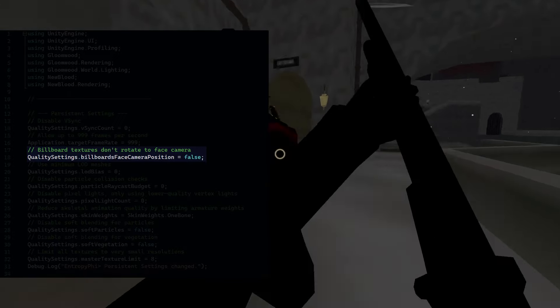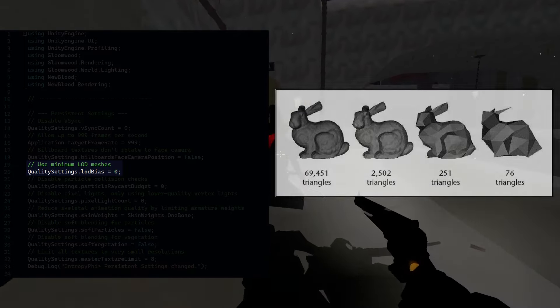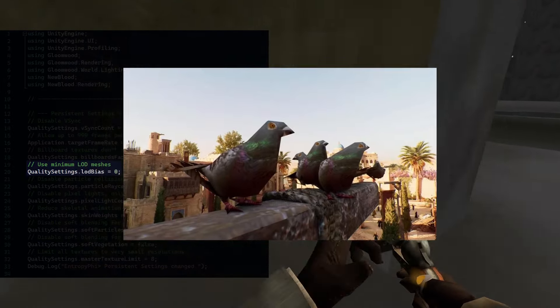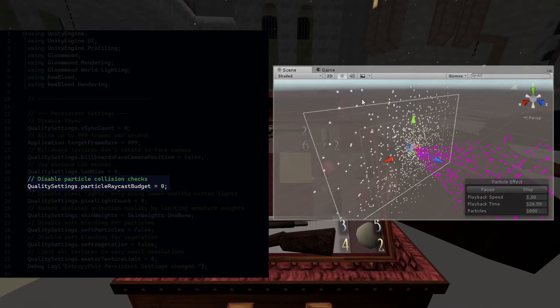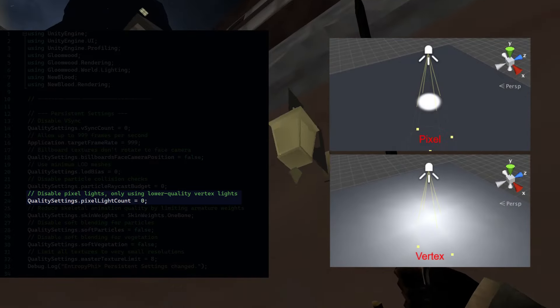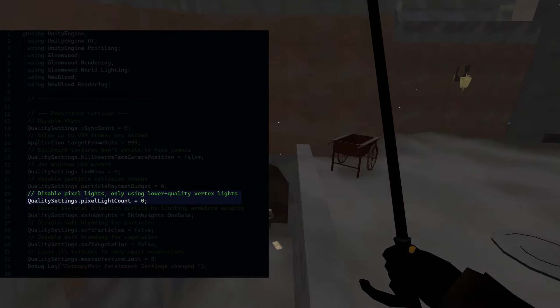LOD, or level of detail, are lower quality models that the game switches to when objects are far away to save on rendering. Even if you don't recognize the term, you've definitely seen this before in all sorts of games. Setting this to zero means the lowest quality models will be used at every distance. Particle raycasts are used for collision checking particles, so without this setting they'll just fall through the floor. Pixel lights are higher quality versions of lights, usually rendered near the player — turning them off means all lights will use lower quality rendering styles. Engine settings are pretty basic stuff, but that's gonna change real soon.